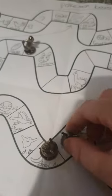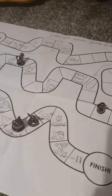Next up is Eevee with a four - one, two, three, four. Landed on a little game. By the way, I made this board game myself - apart from the actual board because they printed a standard one. Which means next up is Charmander.